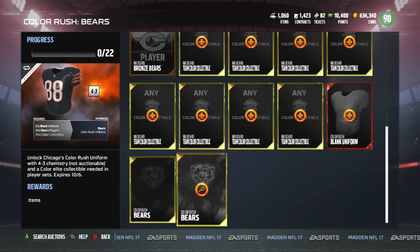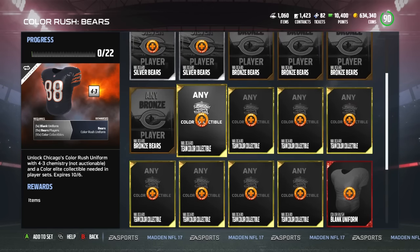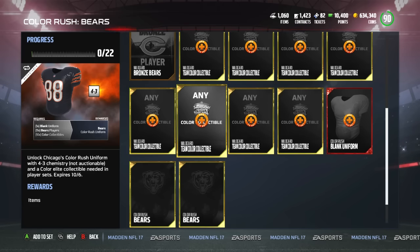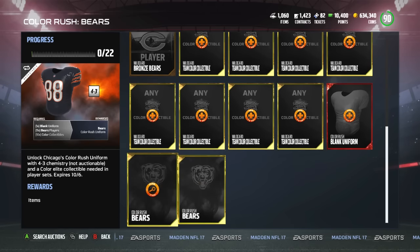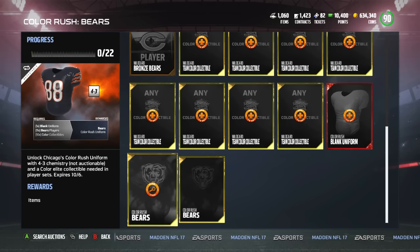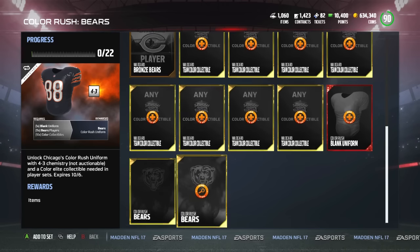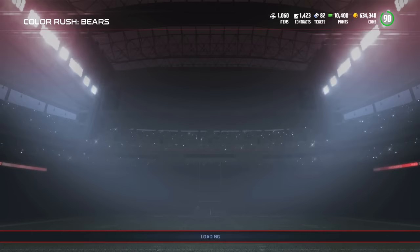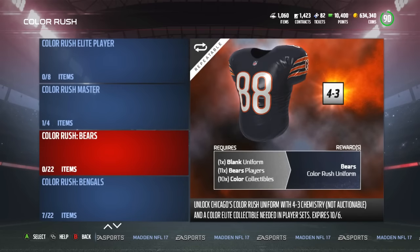There are 10 cards you need to enter per team — eight wild cards, two Chicago Bears, and two team-specific cards. Ten times 3k is 30k per team. With 32 teams, let's round it — 30 times 32 gives you 900k.